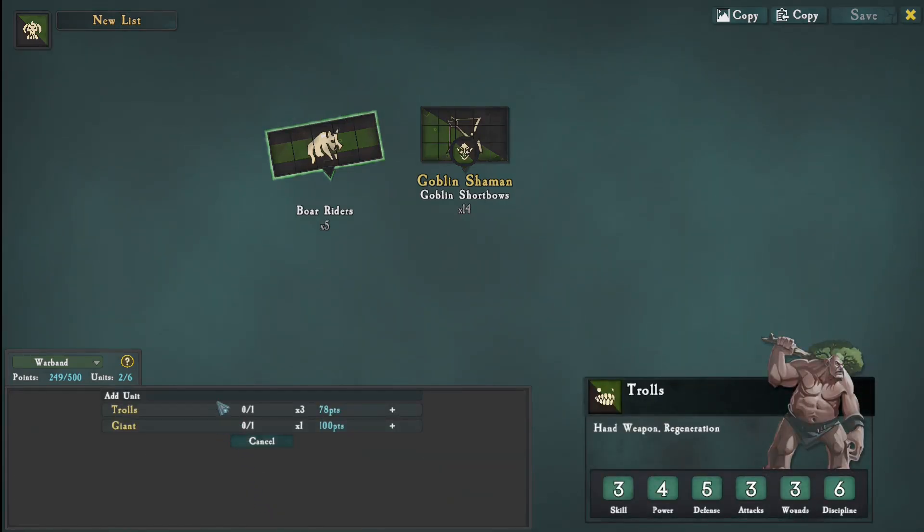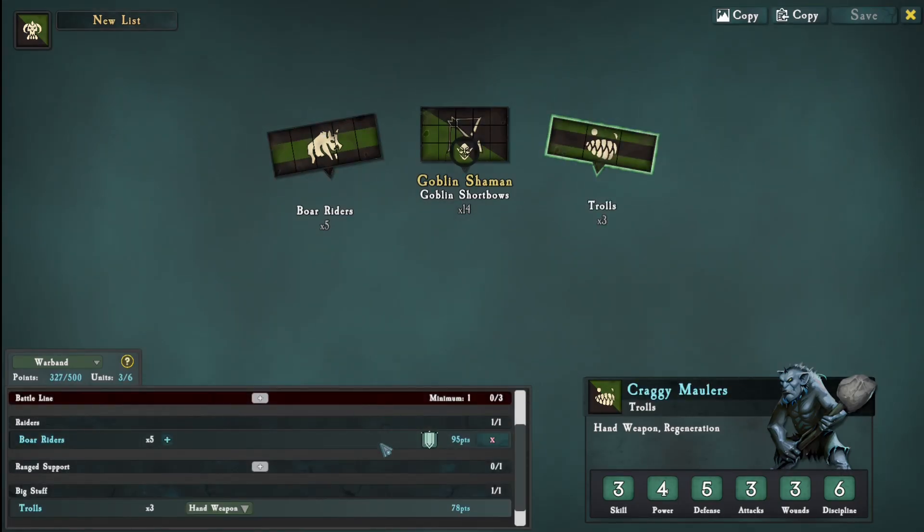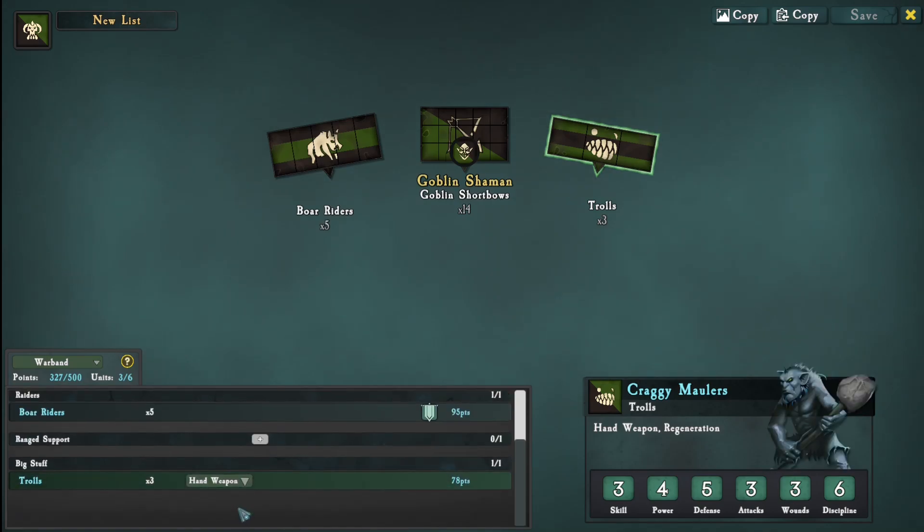And big stuff is giant and trolls - ooh, trolls, trolls, trolls! Do we want to play like we played in the campaign? We give the trolls great weapons, another 5 points - that's another attack? No, it's just a power up, then fine.